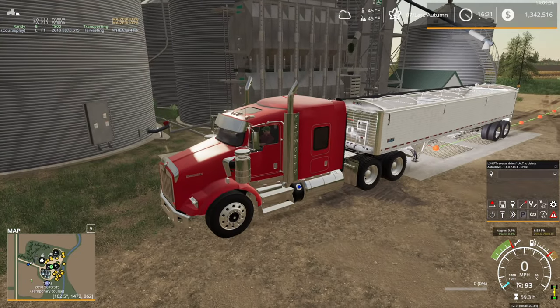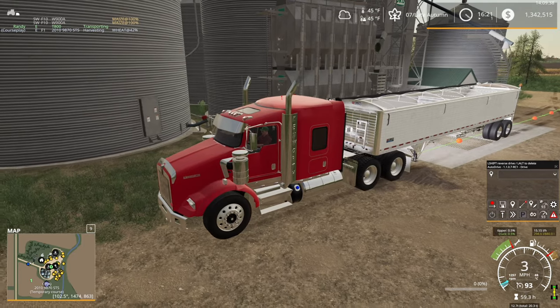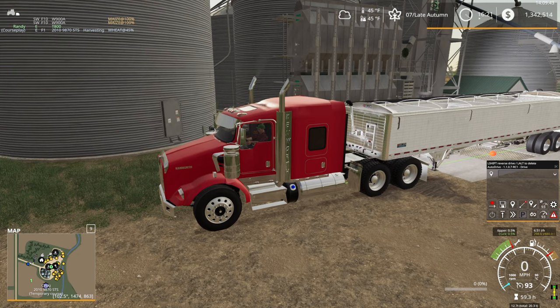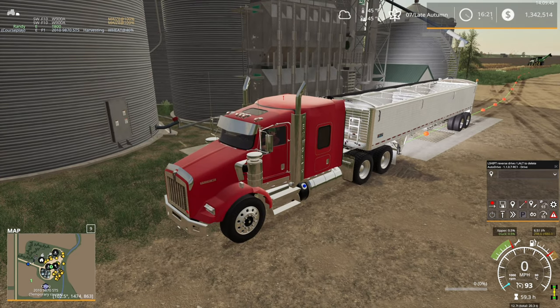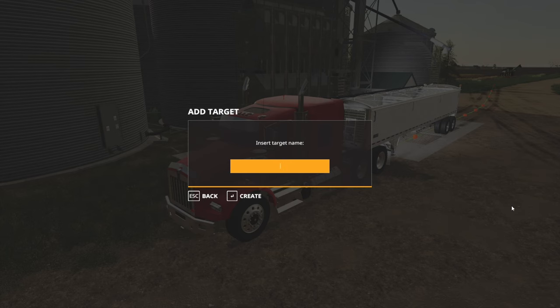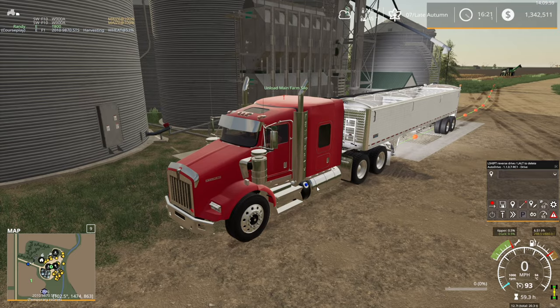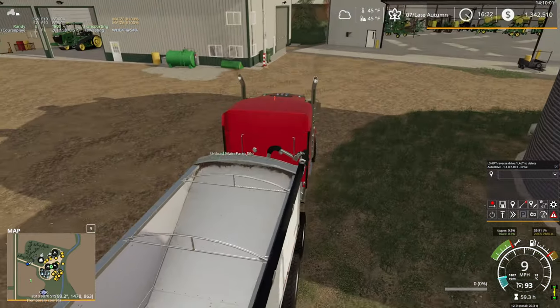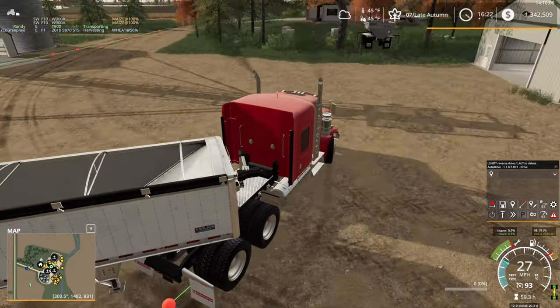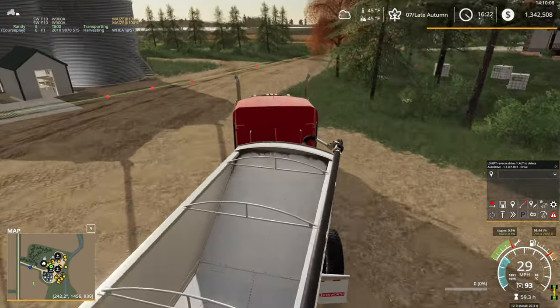Typically when it comes to Auto Drive, you always want to overshoot your target — Auto Drive should be able to detect where it needs to unload. So you always want to have the unloading waypoint after the fact. We're going to create another one here and we'll call this 'unload main farm silo.' Then back around we go to where we started. And again, if you already have existing routes, you could simply add on to those.